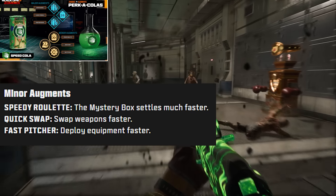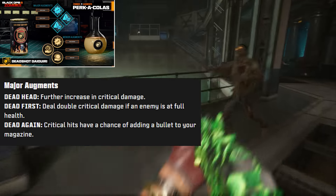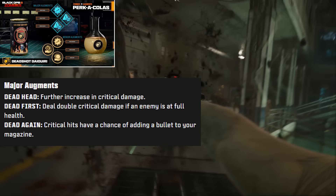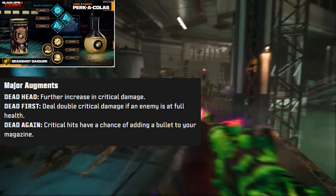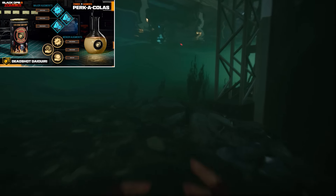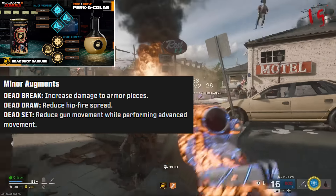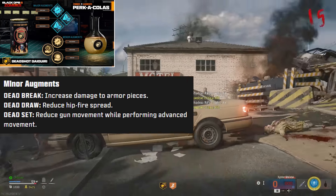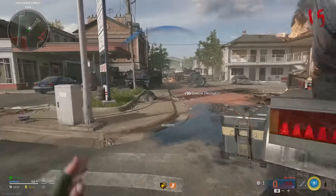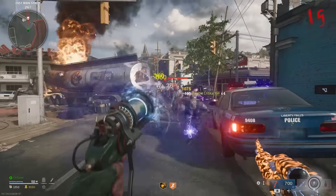Moving on to Deadshot Daiquiri — this not only improves your ADS precision, but it also makes headshots deal more damage. For major augments, we have Deadhead, which further increases critical damage — an additional boost to your overall DPS. We also have Dead First, which deals double critical damage if an enemy is at full health. And then there's Dead Again, where critical hits have a chance of adding a bullet to your magazine — I don't think this one's going to be very good. Deadhead is probably going to be the best there. For minor augments, we have Dead Break, which increases damage to armor pieces on armored zombies. There's also Dead Draw, which reduces your hipfire spread — that can be really nice in zombies. And then Dead Set, which reduces gun movement while performing advanced movement, which I assume has to do with omni movement, sliding, and mantling.